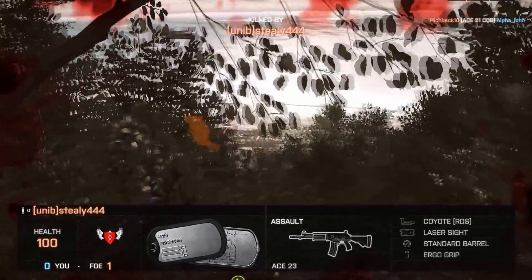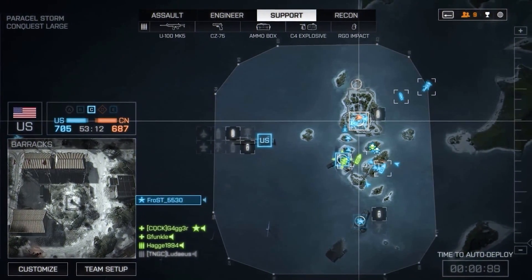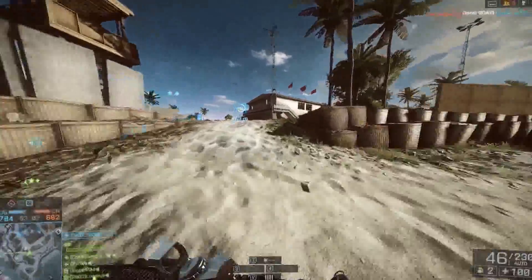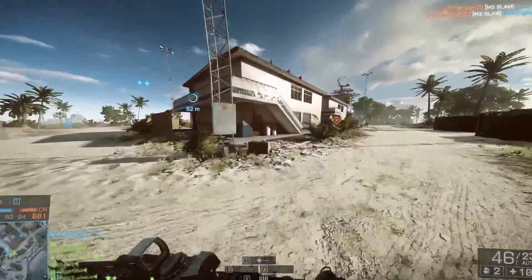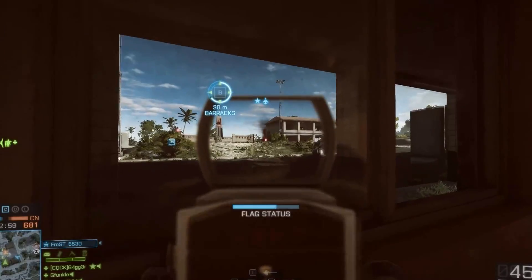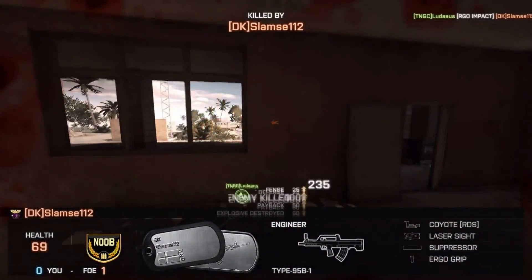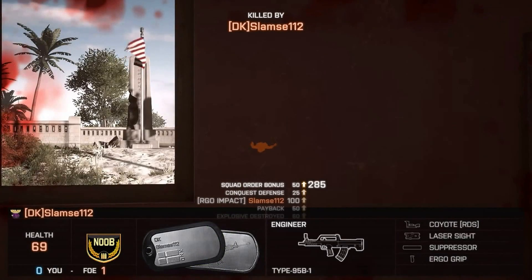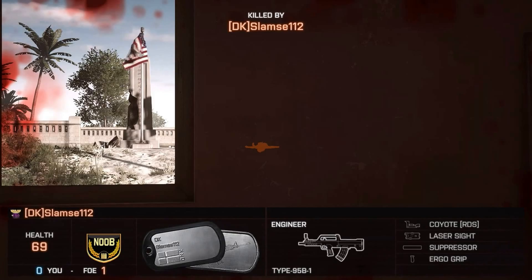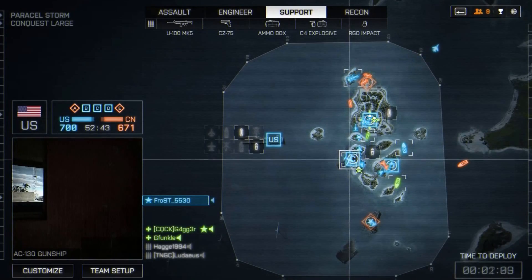We've just taken C, though. We're losing A and there's guys on B, so I might - because our battle boats are at D - I'm going to go back for B. I just saw the guy, there he is. He sees me though. I blew up a claymore or something - a C4. That guy killed me pretty quick, but then again he's got the Type 95B, which is kind of like a laser.